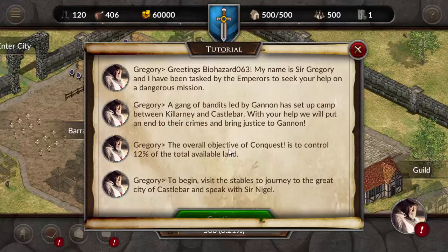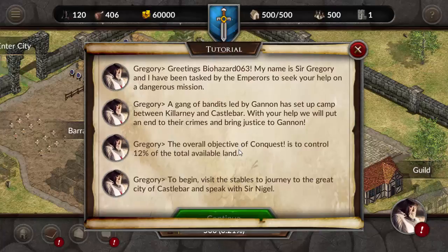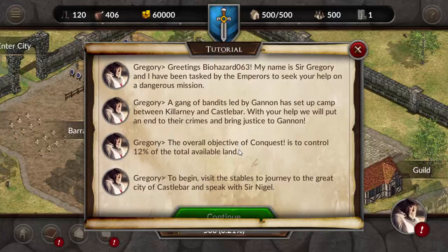Overall objective of Conquest: to control 20% of the total available land. That's kind of interesting - it means it's not like global conquest, which probably makes it a bit easier to win in multiplayer games. Either that or it's really slow. But apparently there's a lot of stuff like alliances and things that can go on.